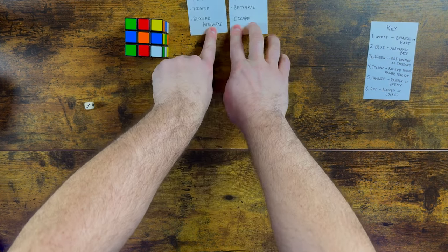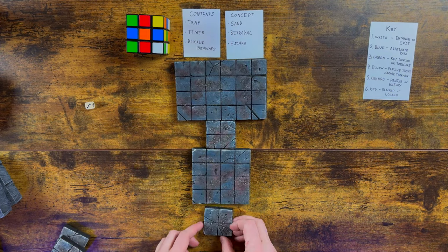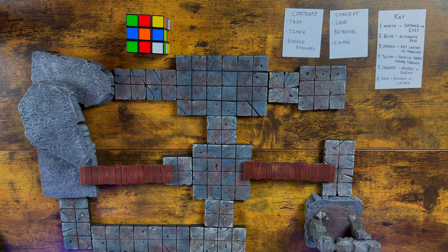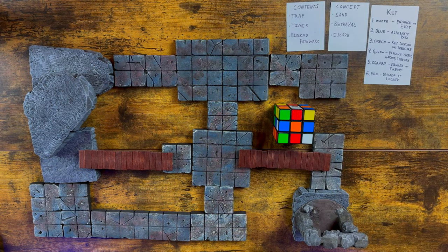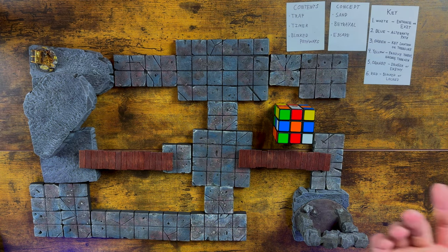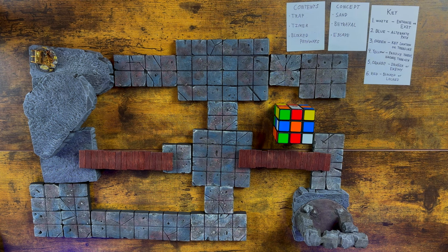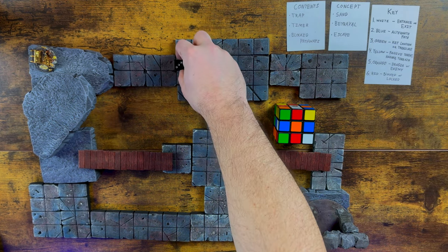Alright, we have our concept and contents. Going down our Rubik's Cube checklist: green means key location or treasure — I think it'd be cool to have treasure over here. The bridges are meant to be the blue, alternate paths away. We do need a timer, so perhaps our timer mechanic is tied to the red squares — blocked or locked locations that shut down after a certain amount of time. I'll just roll two dice for the timers: a three-timer and a one-timer.